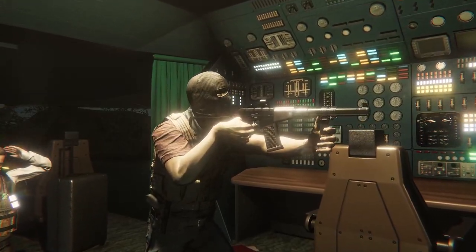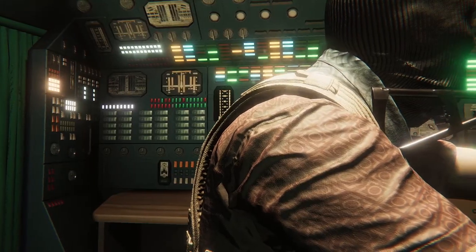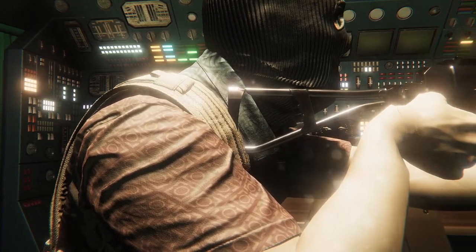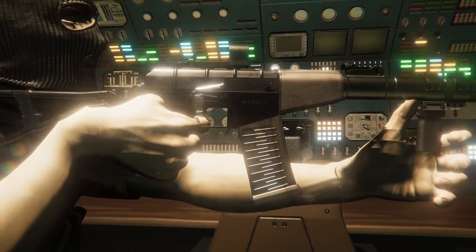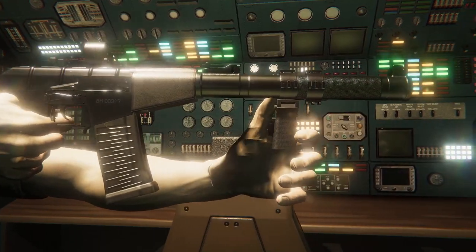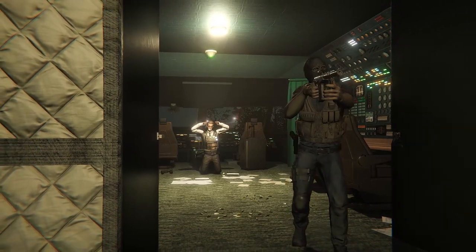We are back with another Zero Hour video featuring some of the content from Operation Magna that we already have accessed in a private Work in Progress build. We have already checked the PP-19 Bison and the Sawed-Off Shotgun and now we are finally taking a look at the AS Val before checking the FN-57.